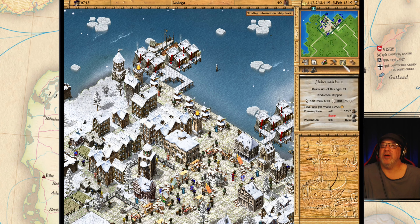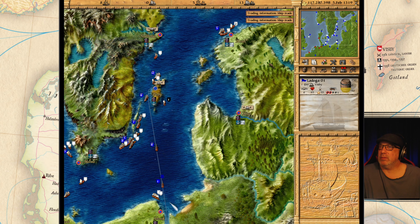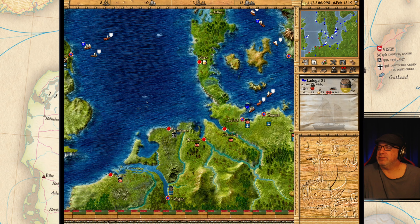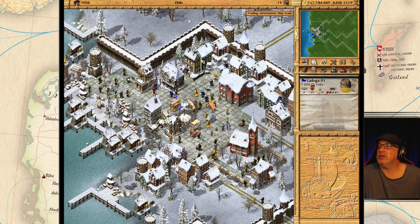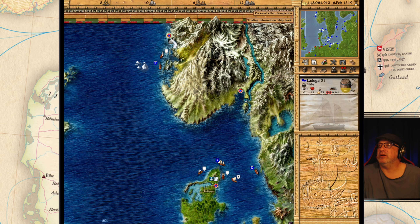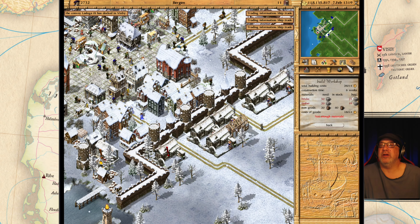Yeah, we're out of salt and out of hemp — look at that. We need to fix this. Things are looking pretty good here. We're out of cloth up here in Oslo. Can we build another fisherman's wharf here? I just want to keep building. Riga — iron smelter, let's put another one in here. Workshop — bam, put another one in there.